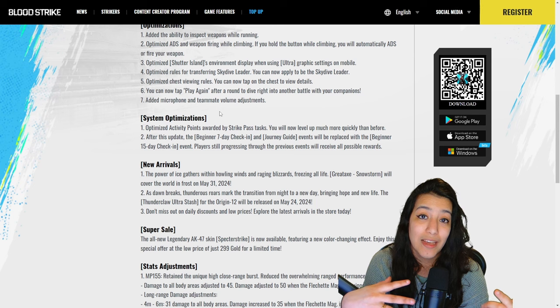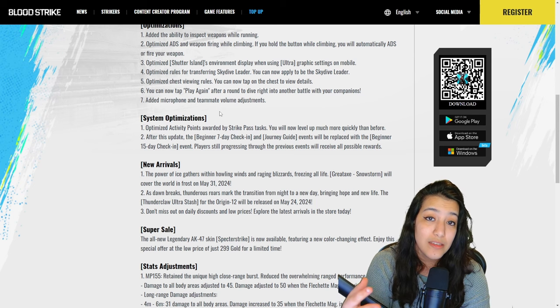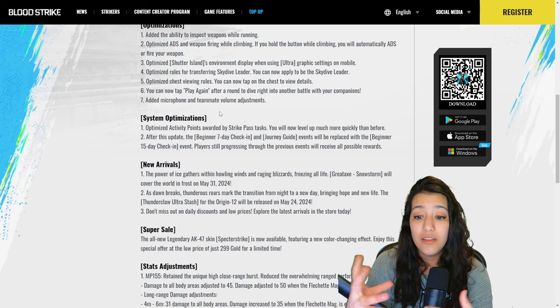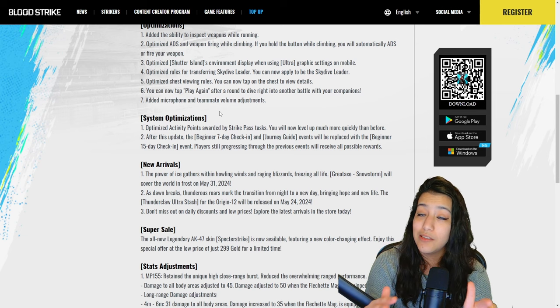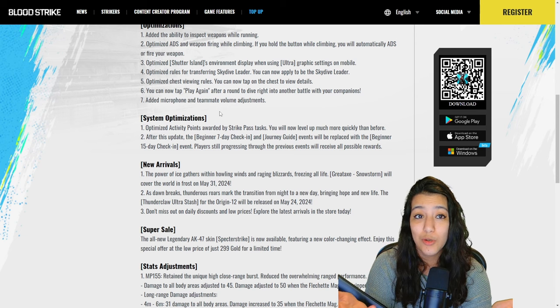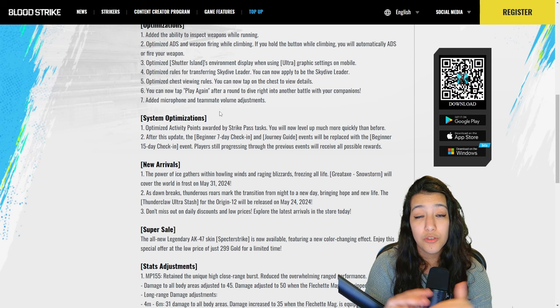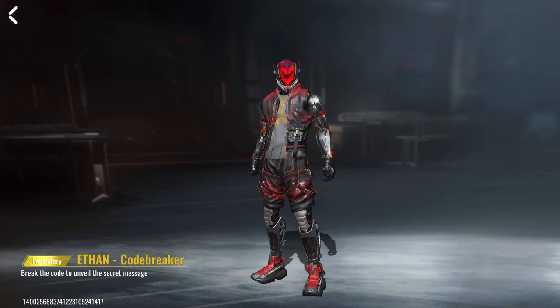There are some system optimizations — you will be earning more points for your Striker Pass tasks, making it easier to finish your battle pass, which is very nice. We also have a new daily login with plenty of really good rewards — I highly suggest logging in daily. There are two legendary skins: the M4 skin and the Ethan skin, plus a really nice emote.